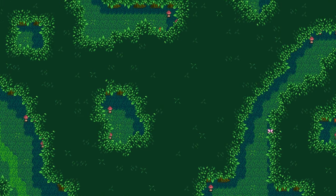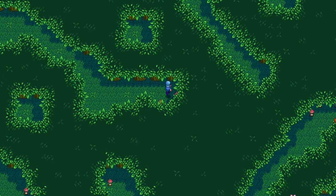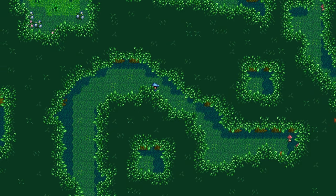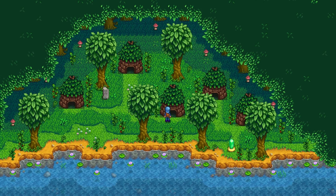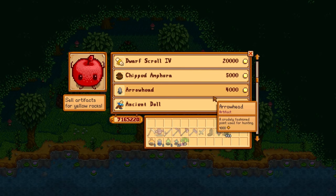With that, we move on to the new areas added with this mod, starting with this place - the secret woods, or the south woods. There's something of a maze to it. In the center there's a Junimo village where you can buy stuff at the museum - all sorts of rare items. It's really useful.